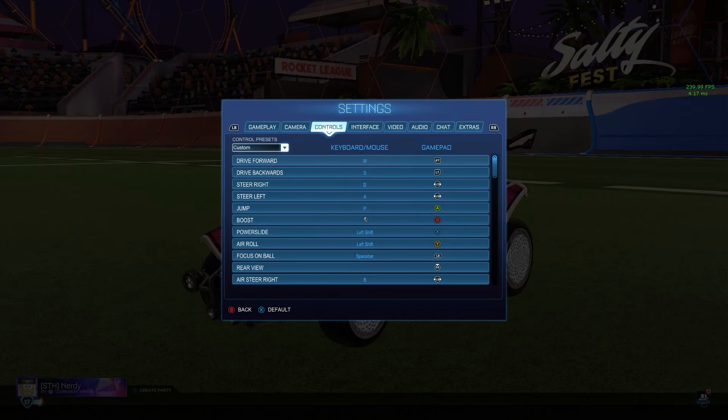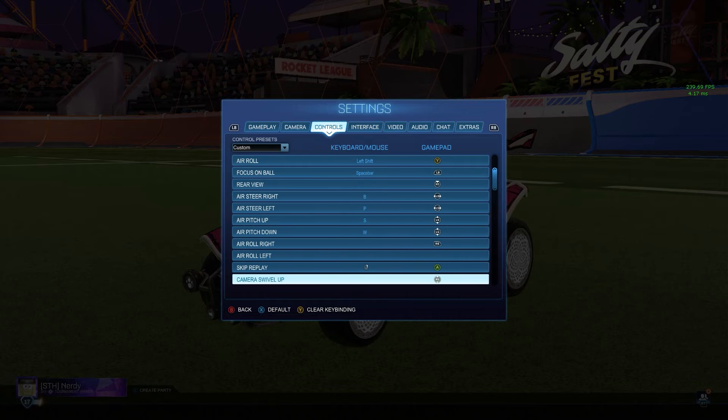For keybinds, pretty much everything is stock except for powerslide. Drive forward and most of this is the same. I have air roll as Y, ball cam is left bumper, rear view is here, and all my air steers of course. Skip replay is also set. Pretty much everything here is self-explanatory.